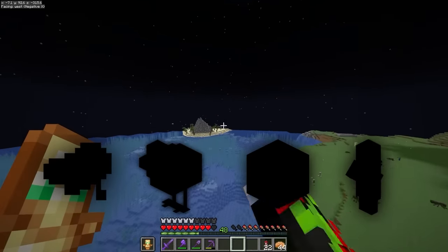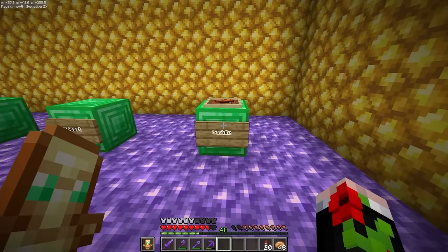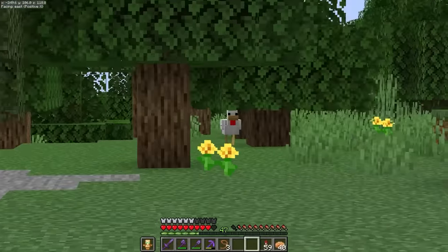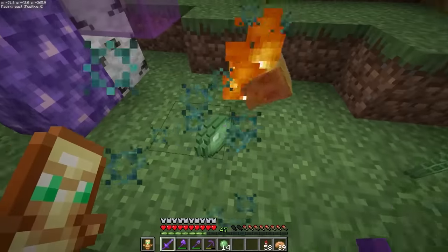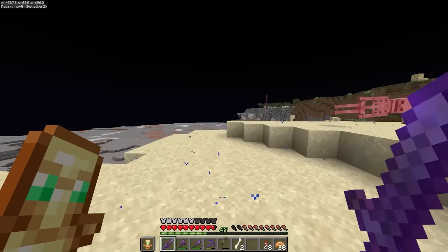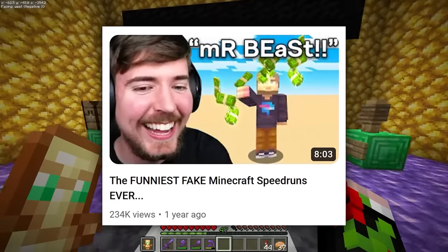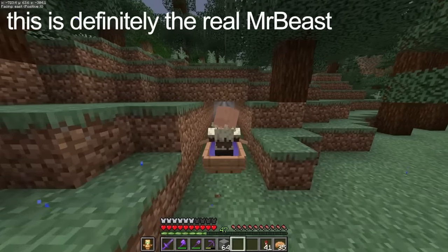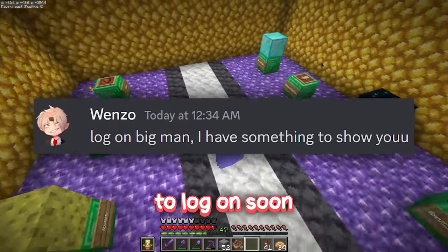There are only four more things I need to obtain. First the saddle - I can just steal that from his pet donkey. Next I need a chicken, as that was the first pet Miles ever had on the server. I also need a sponge to congratulate him on the time he spent two months draining an ocean. And finally we need Mr. Beast, as one of his videos had Mr. Beast in the thumbnail. Let's float the villager all the way back to the base.